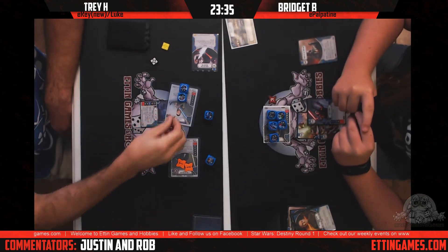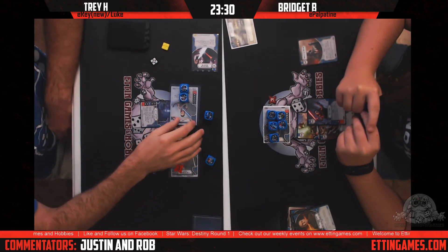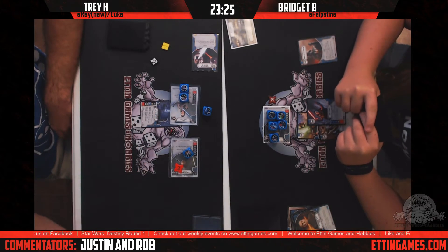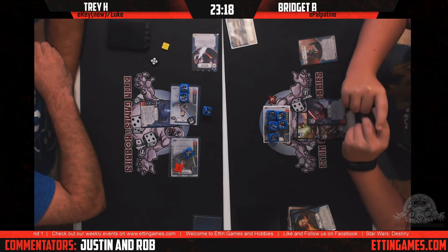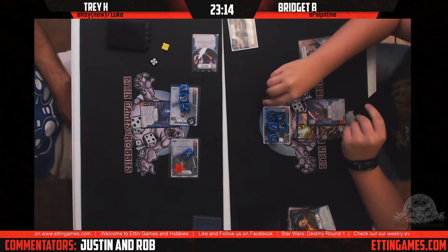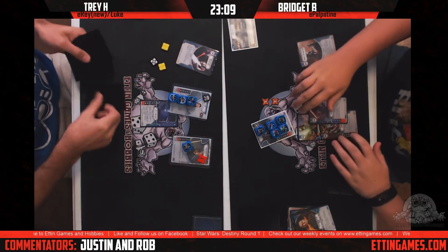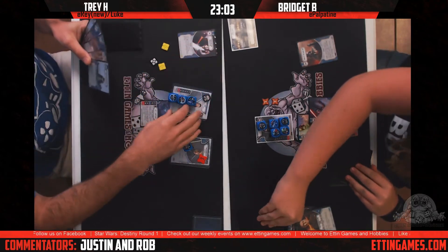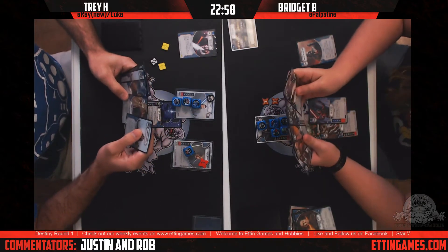Rey finally rolls some damage — man, those rolls. They're just making him discard — two more damage. The awesome thing about Palpatine's dice is you're getting value out of it as long as you can resolve it. Trey takes a shield for Rey, trying to set her up for next turn's activation. Bridget claims, heals one damage. Not a lot of damage has been done so far — the shields on Rey and Luke's side have helped a lot.